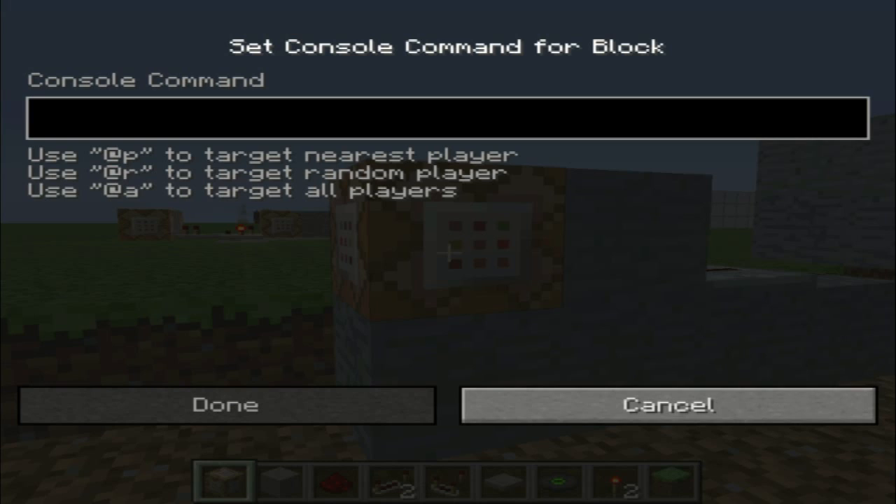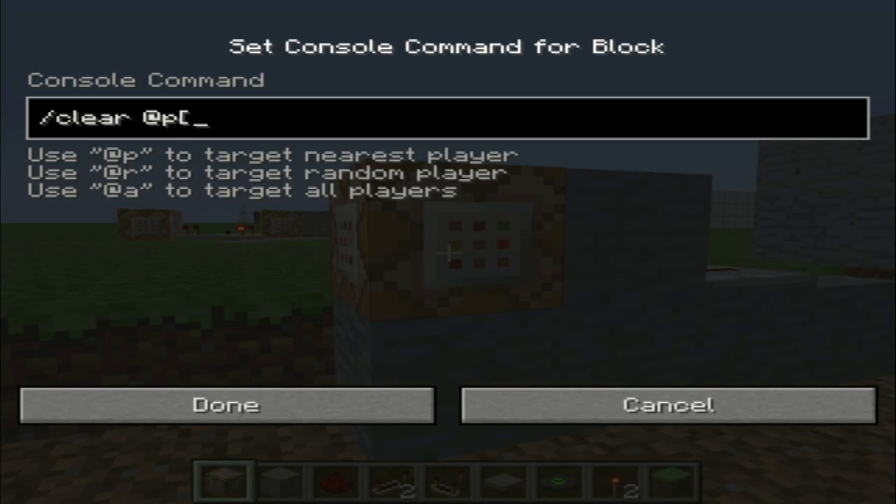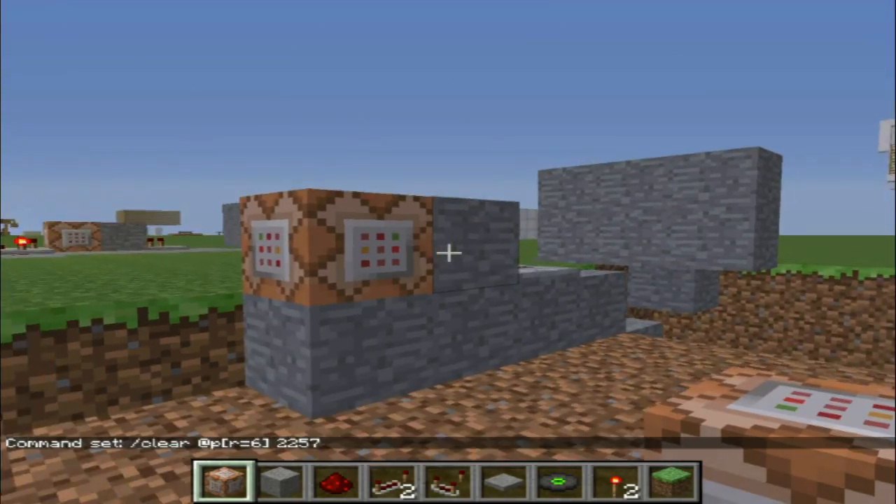To give it the command — if you want to do it the way I did it for scanning — you do `clear @p`. If you've followed me so far, you can do `range=6` because the person will be exactly six blocks away if they step on that pressure pad. Then you find the block ID you want. For Cat, it'd be 2257. You can probably find a website with the IDs — that's how I got the Cat ID.